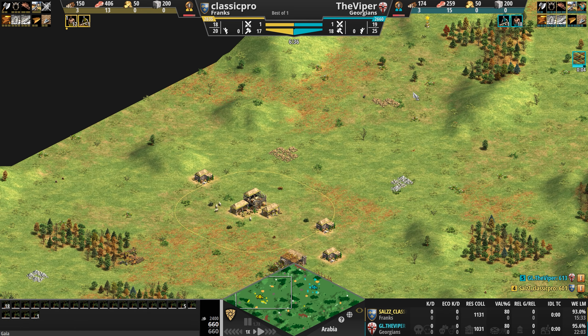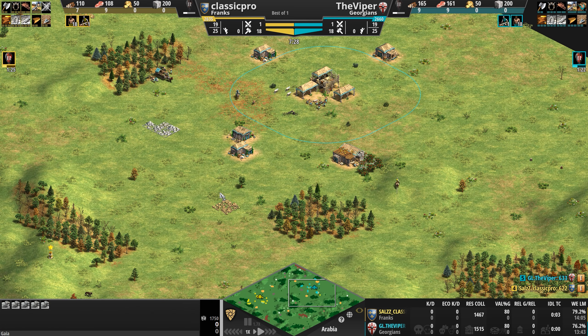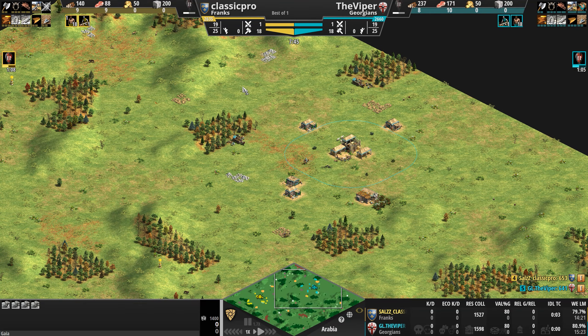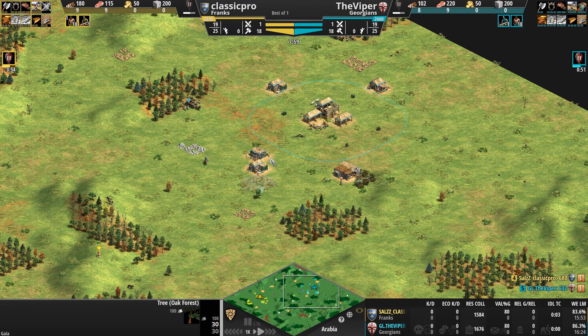Classic Pro also has a lightning-bolt-shaped tertiary gold pile in the very north of his base. The attack path between the two settlements is pretty short, though there's not much high ground on the direct path — more high ground to the north and south. The Viper has his primary gold secure in the back, but his stone and extra gold are annoyingly placed in a forward position.